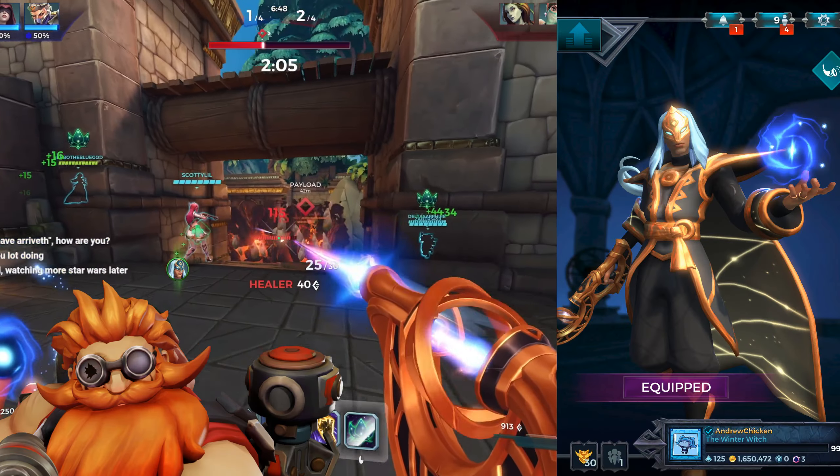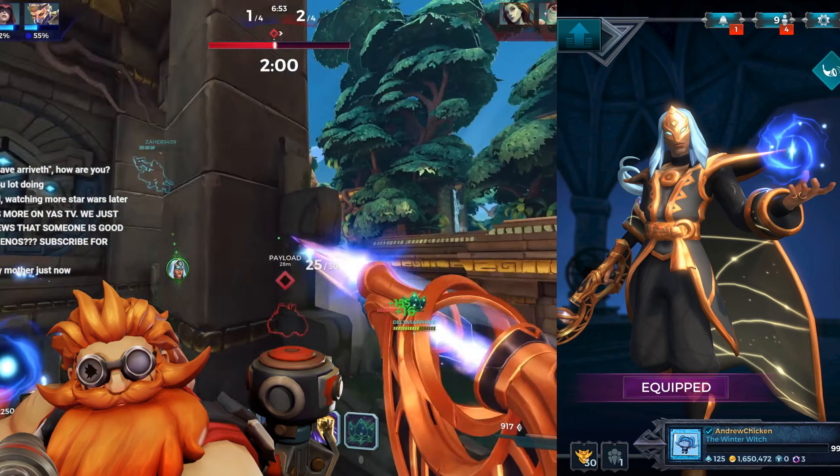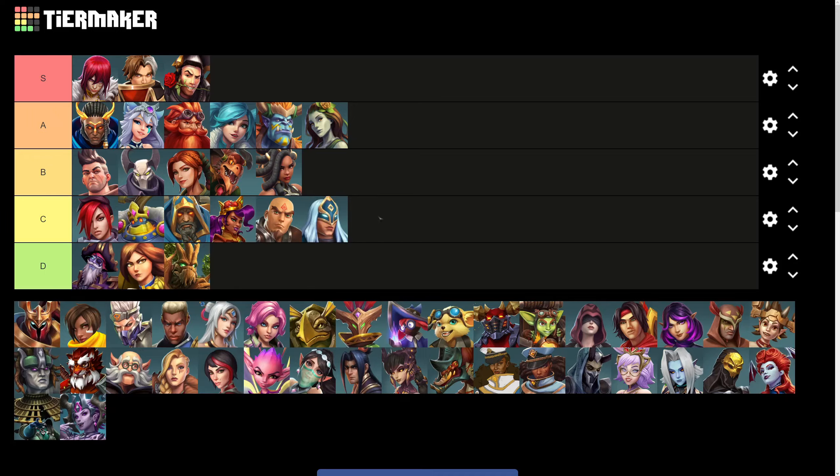Jenos has a really sad gold skin for what is supposed to be a divine being. His gold looks really shiny and smudged, his black is not crisp at all, and the whole skin is just boring. C tier, let's move on.